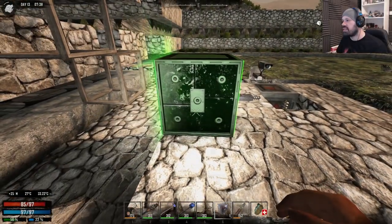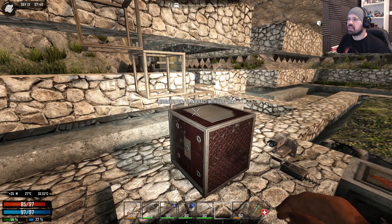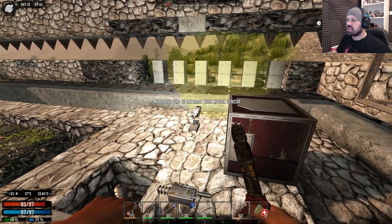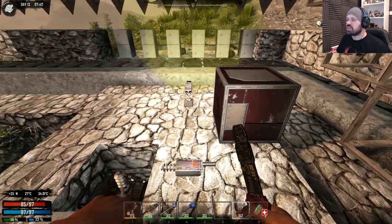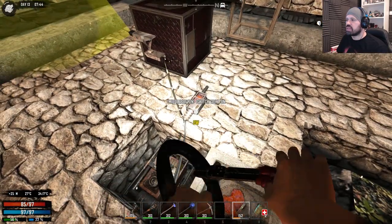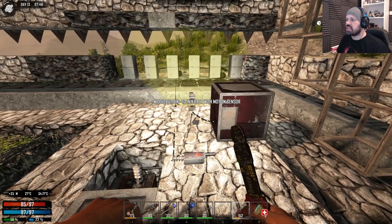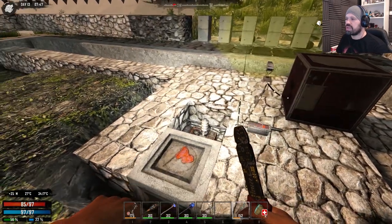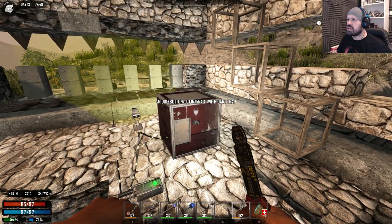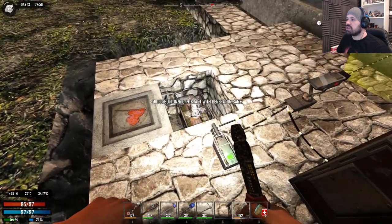Dart trap here — and we put some darts in, turn it on, and connect it to the sensor. We connect this to this: power to the switch, and the sensor to the dart trap. Put the switch directly onto this. It should be 20, 10, 10, 5, 0, and 10 — so we should have enough power. If we turn this on, how much power are we using? 25 only. So we should be able to connect this.